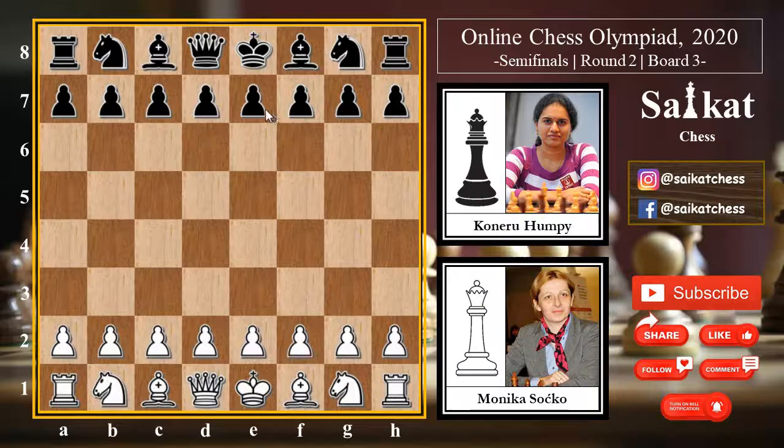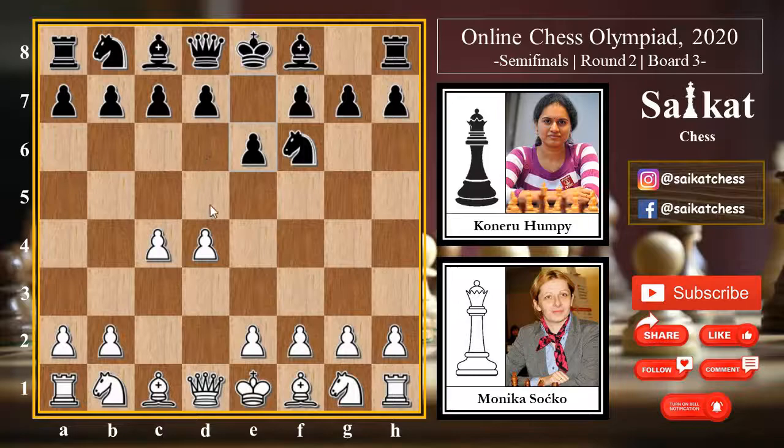Monika Socko from team Poland is playing with the white pieces and Humpy Koneru from team India is playing with the black pieces. Monika begins the game with d4 — the Queen's Pawn opening. Humpy replies with Knight f6, preventing the immediate e4 push. Then c4, grabbing space in the center; e6 by Black, activating the dark-square bishop and preparing to go for d5. White chooses Knight f3, developing the knight and grabbing the dark squares of the center. Black strikes the center with d5.